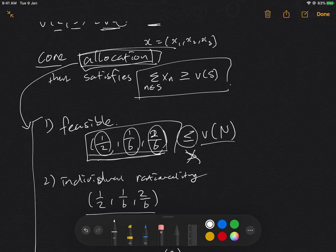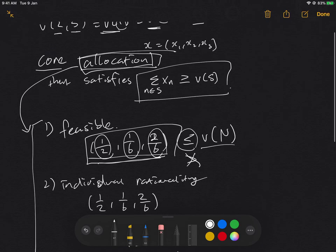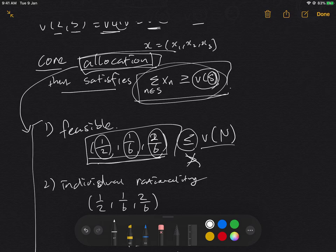That covers the conditions for an allocation, and now we need it to satisfy the core property, which is: for any coalition S, the value v(S) has to be less than or equal to the sum of utility assigned to the players in that coalition. So say we took the subset of players one and two — this condition has to hold.